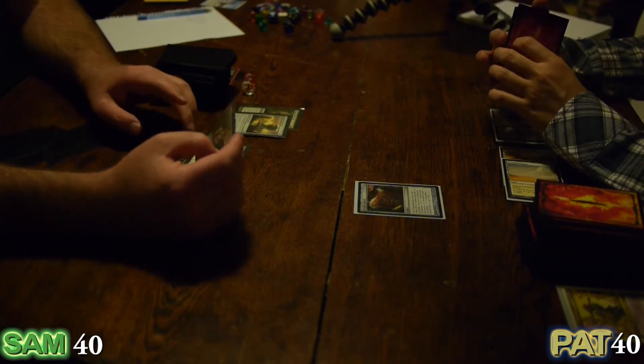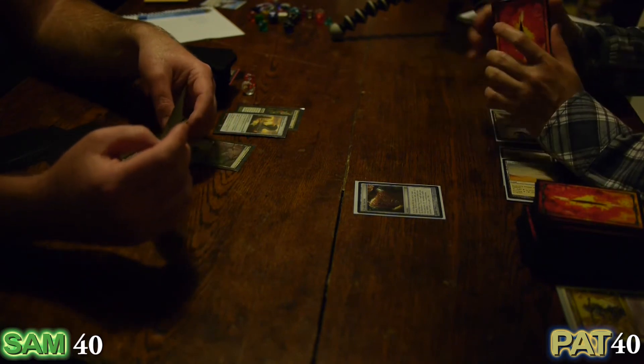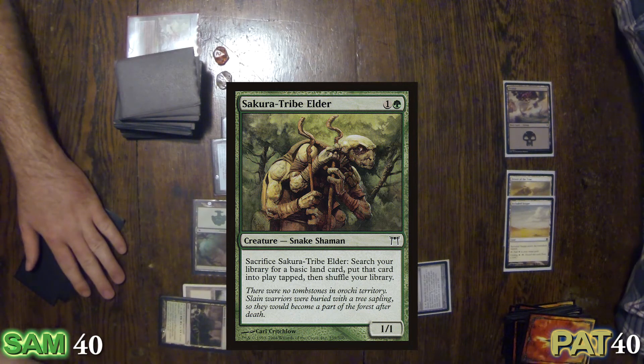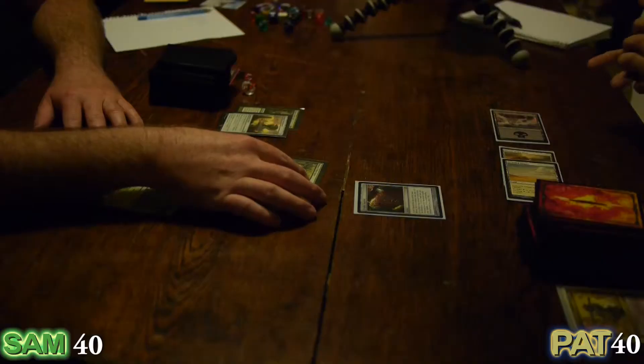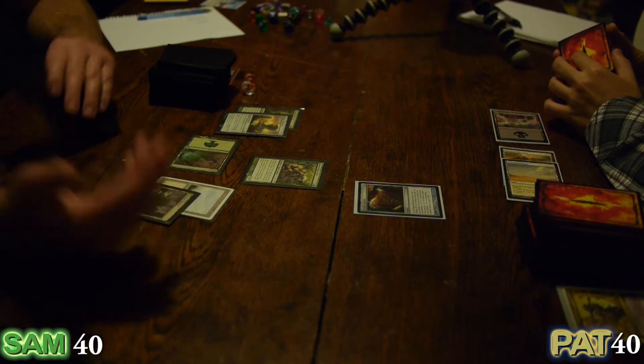Green creature spells cost one mana or less to play. Secura Tribe Elder — I think everybody knows Steve. I'll do one more though. Luckily there's no mana burn now, right? Because in order to get that green I had to get two. But out comes Heartwarden — she'll trigger plus two plus two.